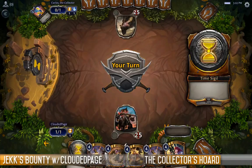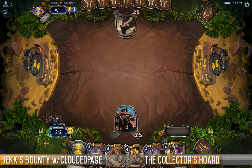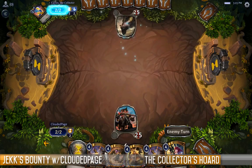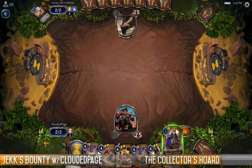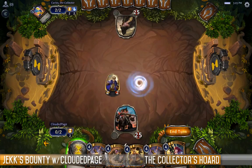Twinning Ritual — that's going to get tasty later on. My aim to draw a bunch of 4-drops late game has not worked so well, though that's not working too bad. Let's get some pressure on the field and start punching face.